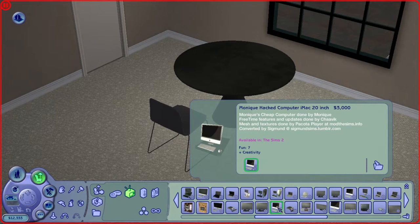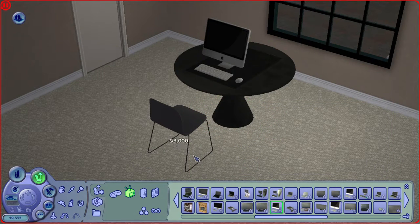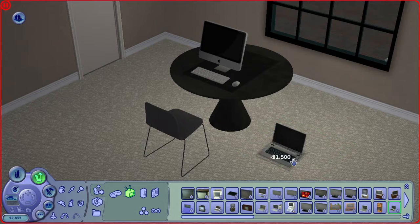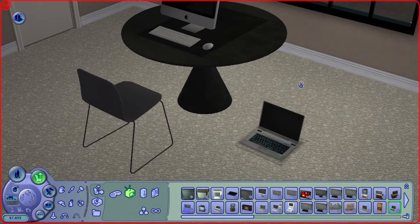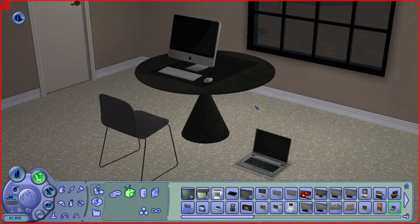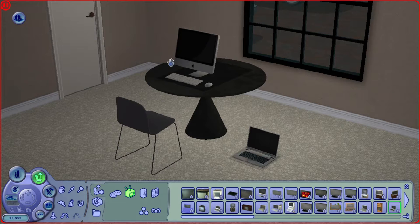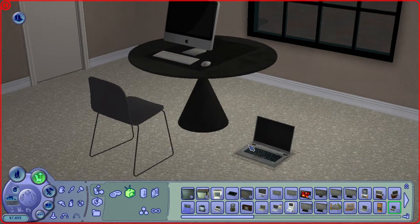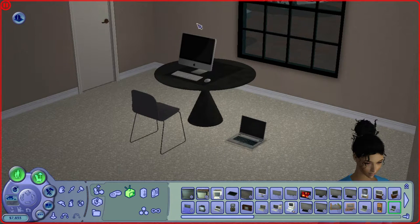This is the Monique Hacked Computer right here — it comes with a lot of recolors. They come in so many different renditions, which is really nice. If you have a sim in a modern fashion office they'd probably have an iMac, and you could use that recolor. If you have a sim who's a student with a laptop, you can use that version. So these are the Monique computers.